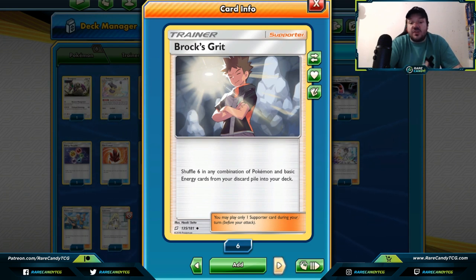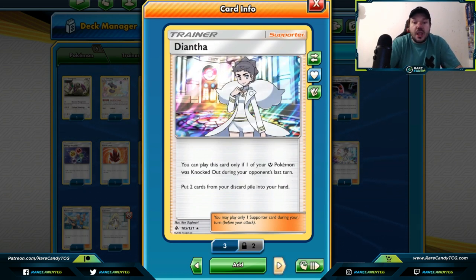Brock's Grit is really the card that a lot of people are looking to have take over from Rescue Stretcher in its absence, because it allows you to search up to six Pokemon and basic energy cards from your discard pile into your hand — kind of like a double Super Rod. The drawback is that it's a supporter, which isn't really a huge drawback. It's hard to search out since we don't have Tapu Lele GX, so you might need to fish it out via Red's Challenge, naturally drawing into it, or using Pokegear 3.0.